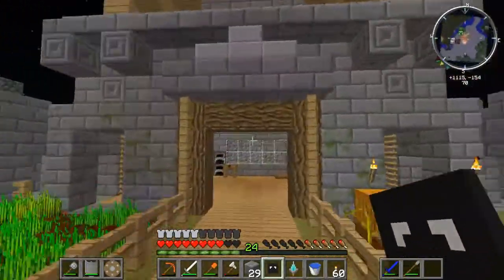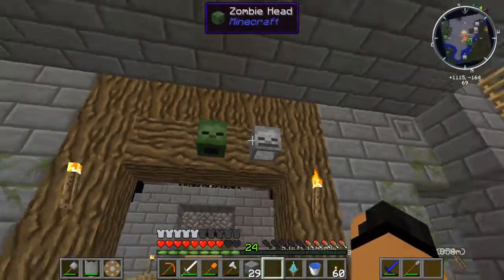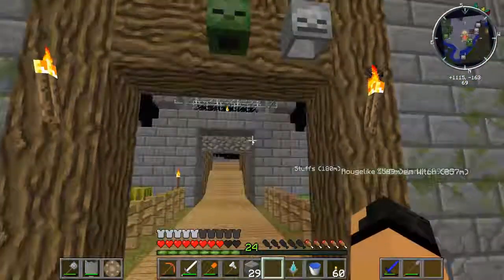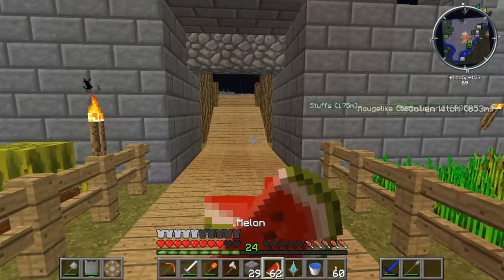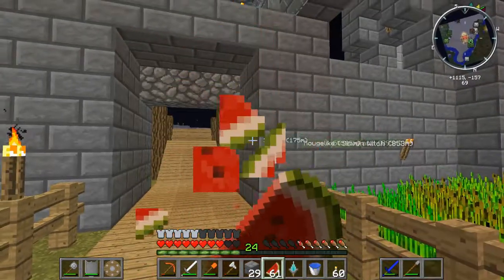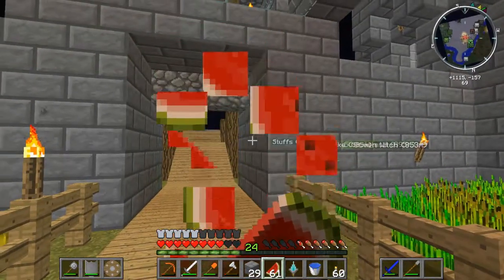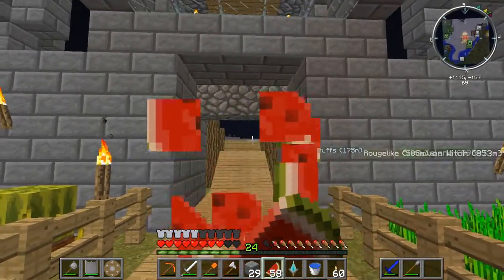I don't know if these count as regular skeleton heads or not. It kind of looks like it. Guess we'll have to find out eventually. They have glowstone armor and some osmium armor, so we have Mekanism in the pack, which is kind of interesting. I haven't really played around much with it — I actually more prefer Ender IO over most of the other mods.